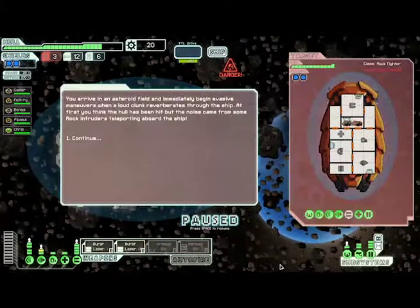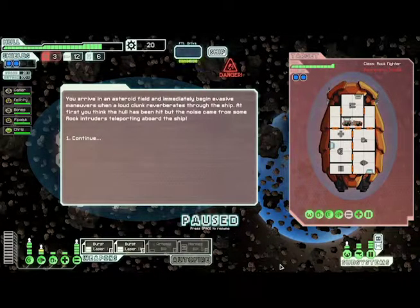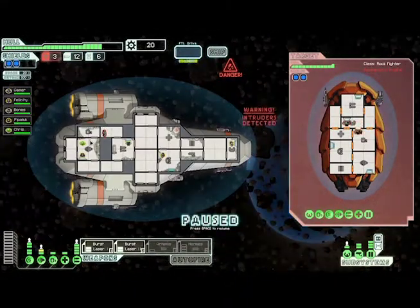The music picks up. You arrive in an asteroid field and immediately begin evasive maneuvers when a loud clonk reverberates through the ship. At first you think the hull's been hit, but the noise came from some rock intruders — we're being teleported on. There's only one guy, but we can't suck them out into space. They don't need oxygen.